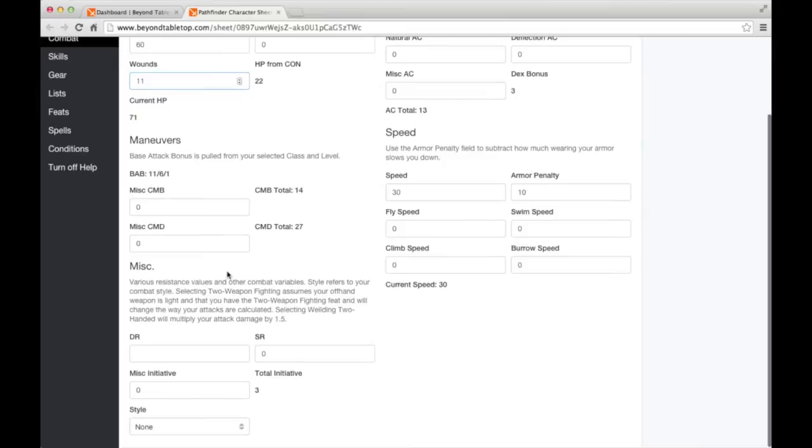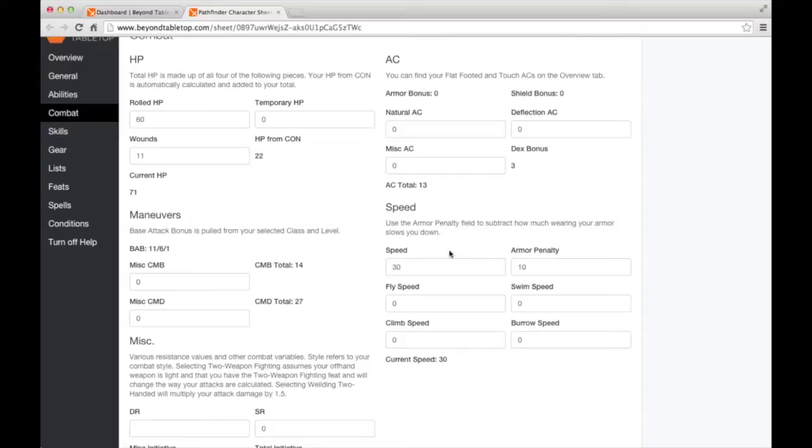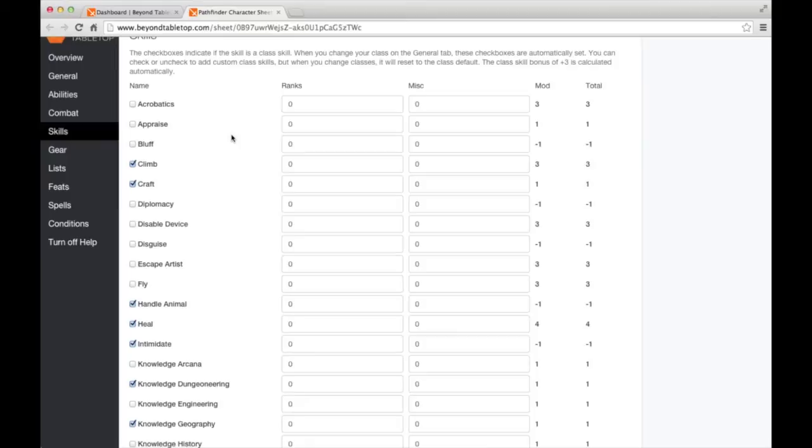Down below, we've got BAB, DR, spell resistance, initiative, and style. Style is where you can specify two-weapon fighting or wielding two-handed. We don't have any weapons yet, so let's come back to this. On the right, you've got AC and speed. Once we add our armor in a later section, the AC will automatically pick that up.